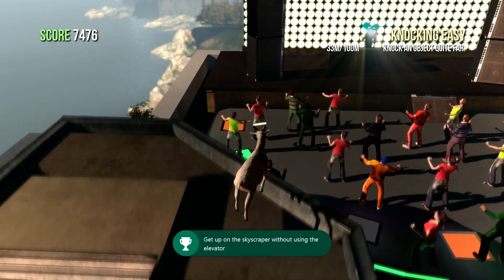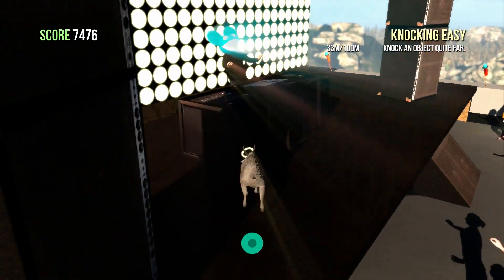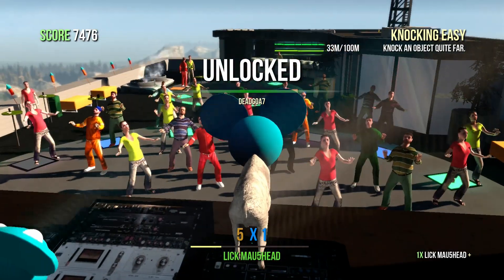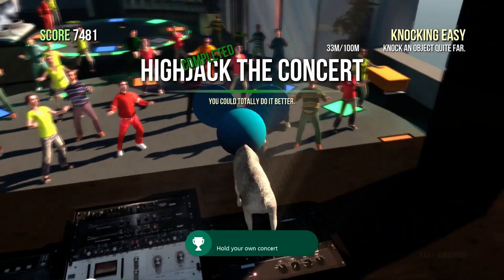You can also get a second achievement up here — Goats n Stuff. Make your way on top of the disc jockey's table and then lick the disc jockey. You'll end up with his hat on and you'll also unlock another 15 gamerscore for starting your own concert.